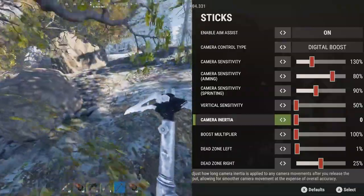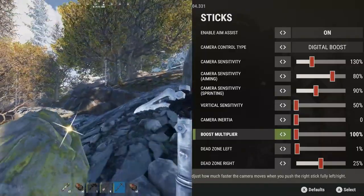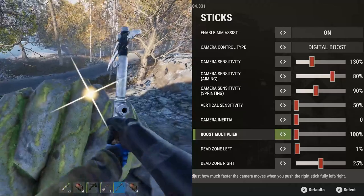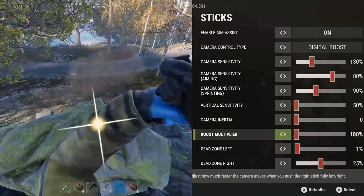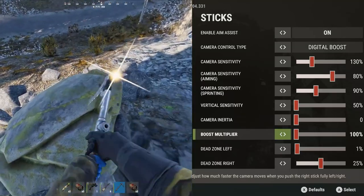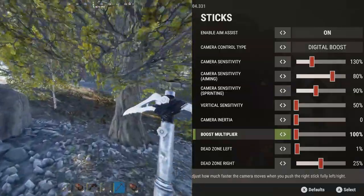For the boost multiplier you can essentially adjust how fast your camera moves when you push the right thumbstick completely to the left or right. I left this at the default of 100% and I feel like the sensitivity for these settings can be achieved pretty well just with the general sensitivity. I don't personally feel the need to play around with the boost multiplier at all.